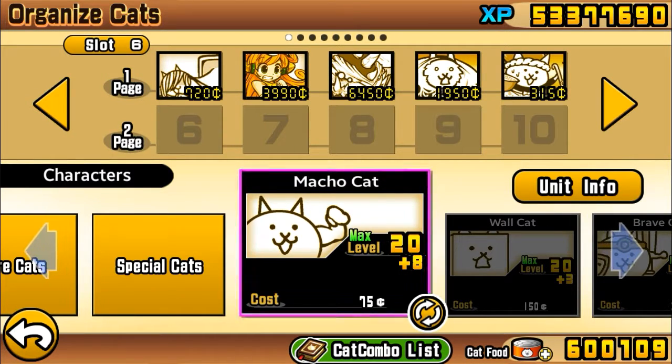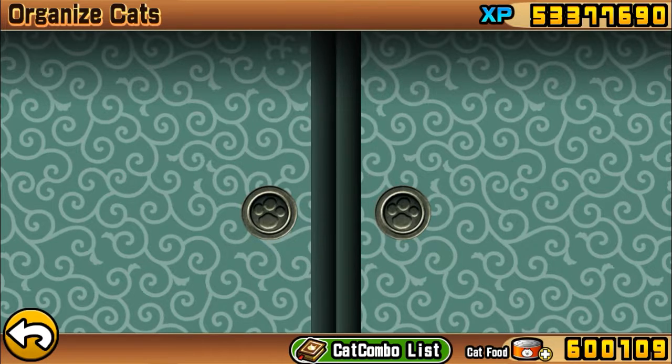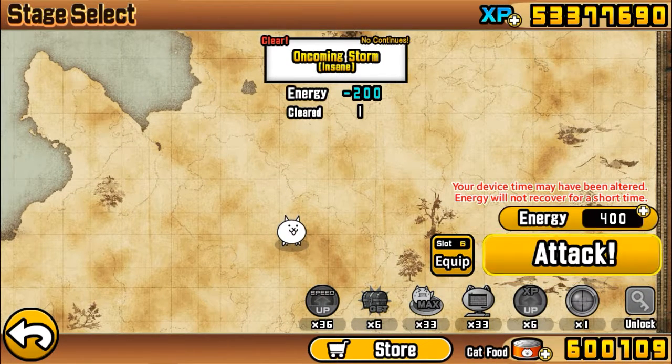Hello everyone, it's Typical Lazy Gamer here. Today I've got a strategy — the easiest strategy I've thought of to beat Red Sky at Morning. It's kind of a gacha strategy, but if you don't know what gacha means, it's like a super rare capsule or rare cat. We're gonna be using this to see if we could beat Oncoming Storm — it's more of a strategy stage for anyone who needs a strategy.